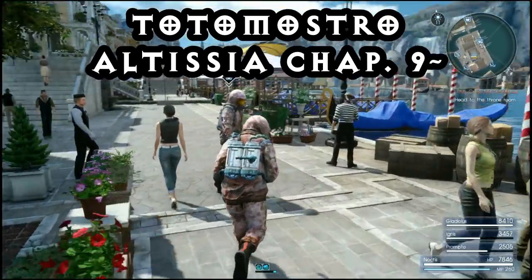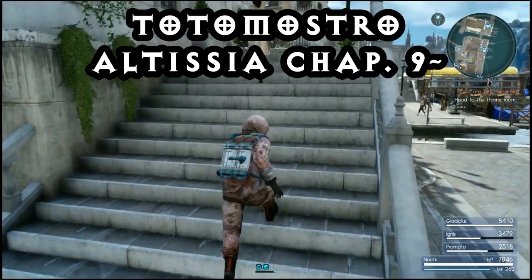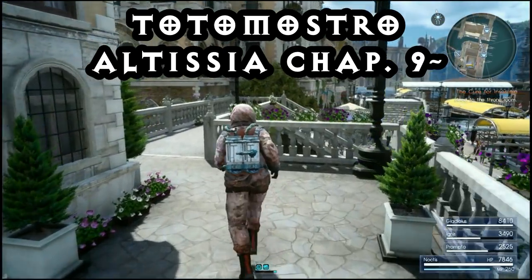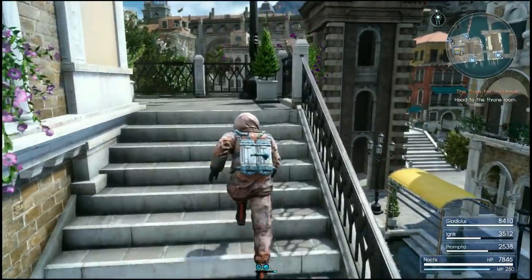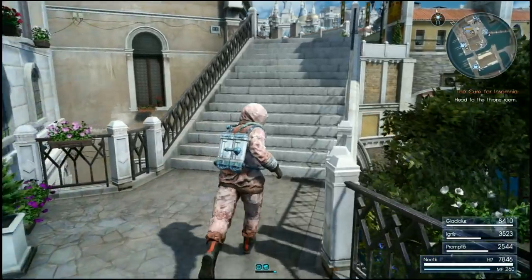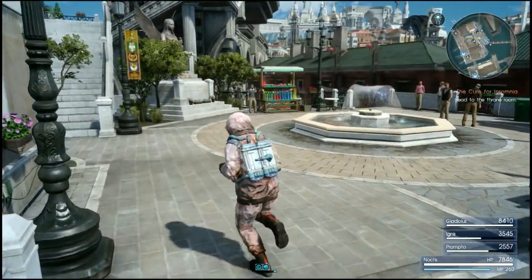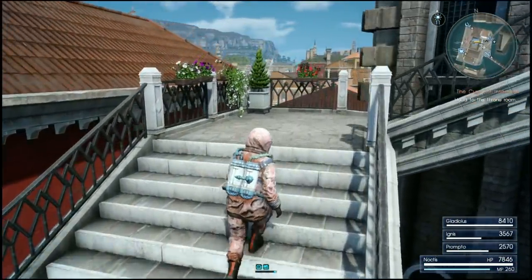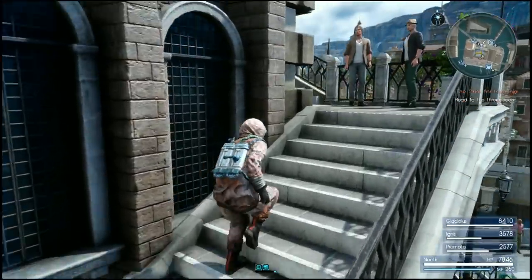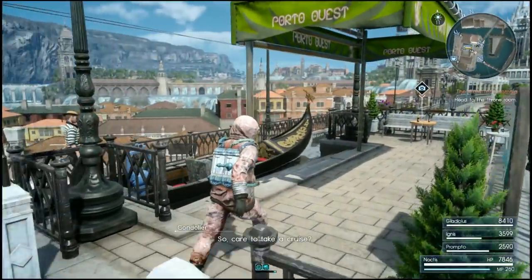G'day guys, Lemon Eating Cow here, and today I'm back playing Final Fantasy 15. The guide today is on the Toto Mostro, which is an arena in Altissia City where you can bet on monsters for medals and then trade those medals in for various prizes.